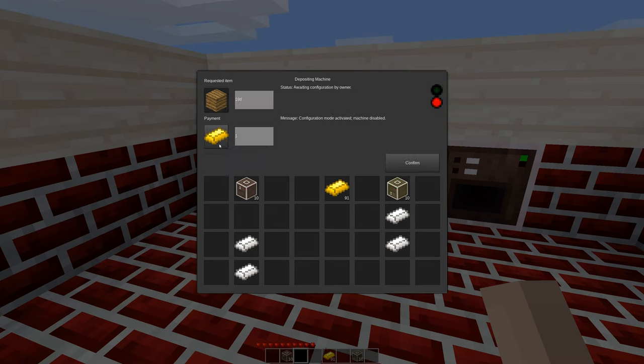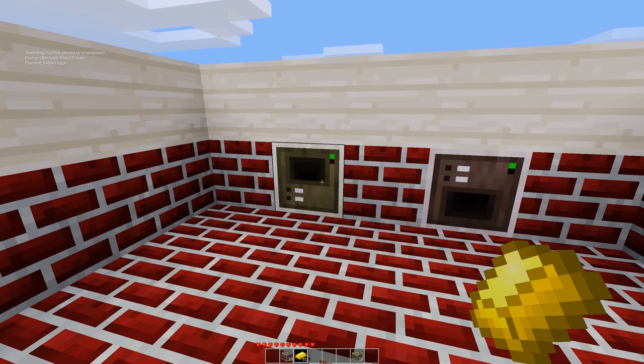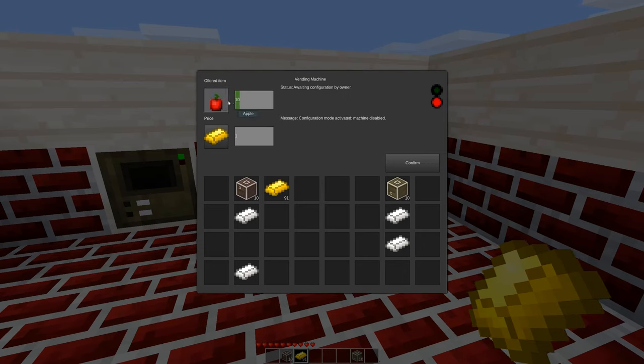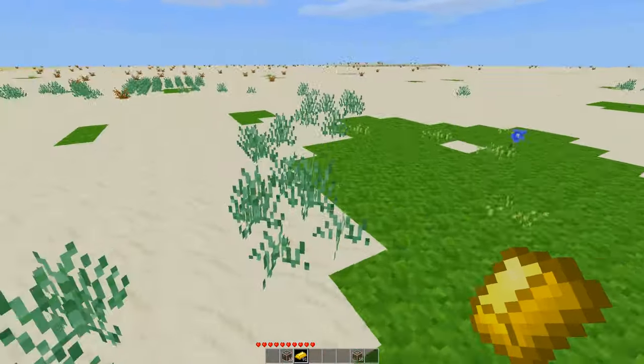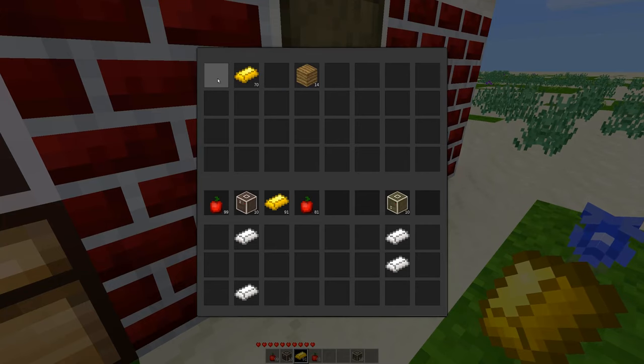Now you will notice that the payment — I can't put an item there, so I can't change what the payment is, but I can change the amount. So we could say we'll get five. And if we look at the info text in the upper left-hand corner, it'll tell us what's being bought and sold. And of course we can do the same thing here — we can say we're going to offer 60 apples for one gold. Unfortunately there's not enough apples in the inventory to do that, but we can fix that of course.